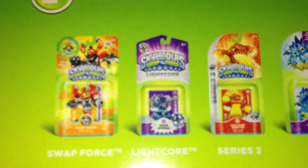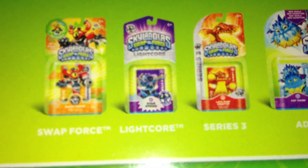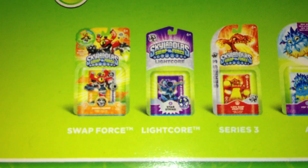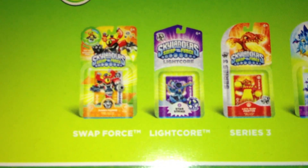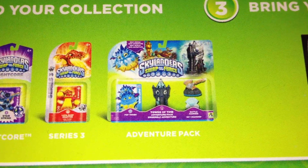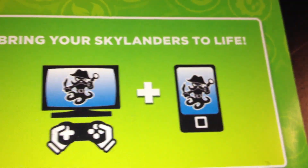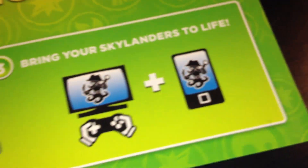One more thing — the Light Core box isn't putting the picture of the Skylander on the top anymore. I don't know if this is a prototype box, but in this picture they're not putting the picture of Star Strike. The last section just says 'Bring your Skylanders to life' playing the video game or on your mobile device. You guys are probably saying 'shut up and move on to the back,' and that's exactly what I'm going to do.